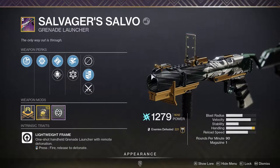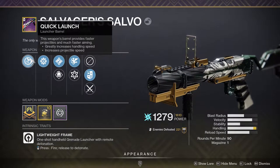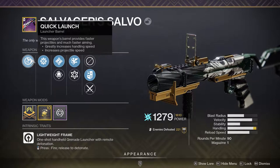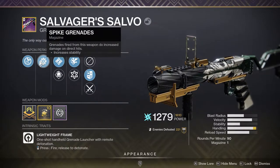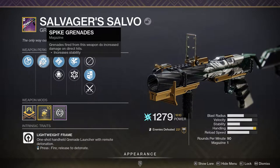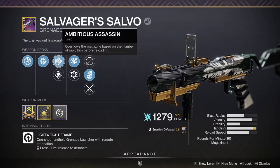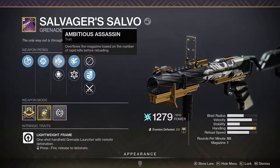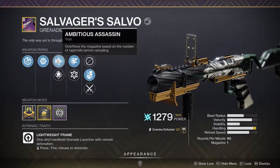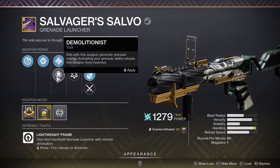Let's look at the perks. Quick Launch basically increases handling and projectile speed. Spike Grenades — you all should know what this does — essentially increases your stability and does bonus damage on direct hits. For the traits, Ambitious Assassin overflows the magazine based on the number of rapid kills before reloading. I love this perk, it's great.